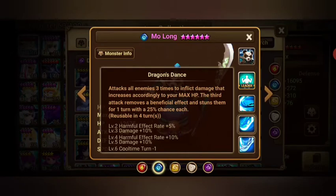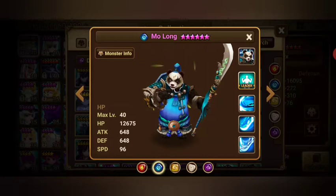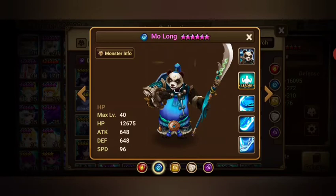For mid game, you'd want Violent with a minimum of 100 speed and as much HP as you can — 20k to 25k plus. For late game, you want Violent Will with around 140–150 speed minimum, good accuracy, and the same level of HP.